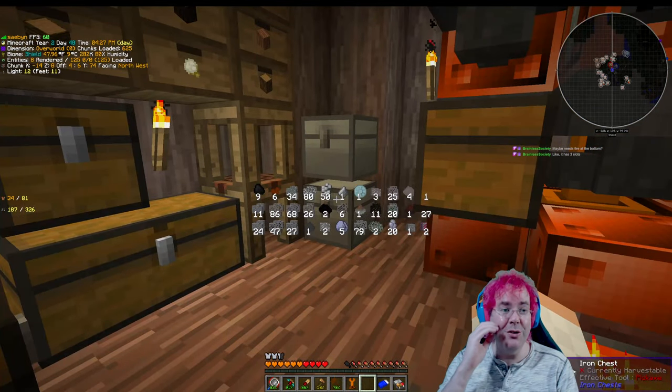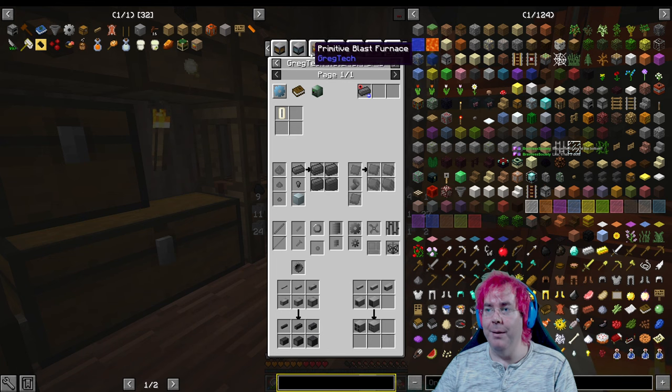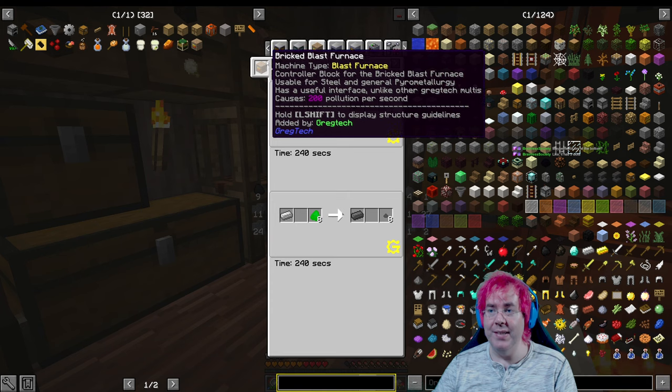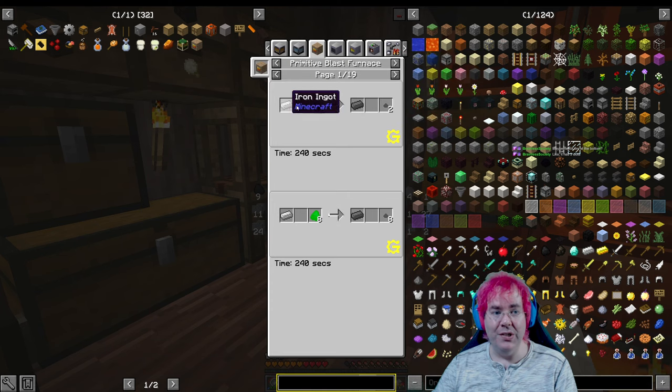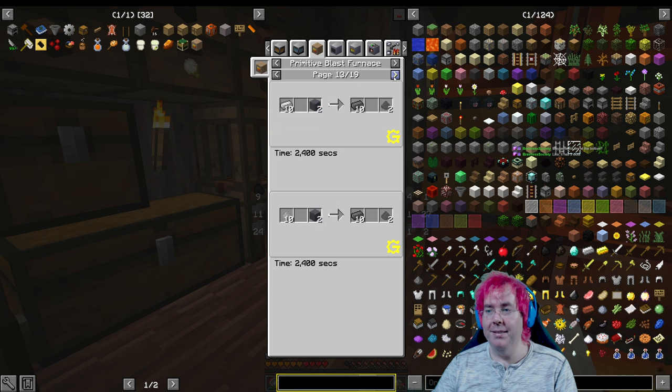So if you look at the recipe and go over to the Primitive Blast Furnace, you can see there are three slots: iron ingot, blank, and coal coke — makes a steel ingot and tiny piles of ash. The third slot is if we were trying to put in multiple ingredients. I think you can put powders in it.